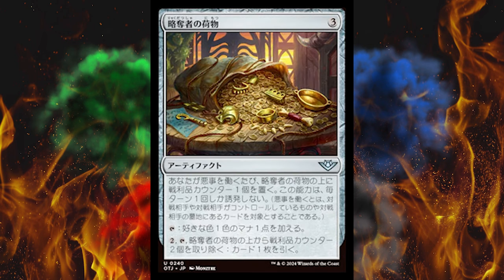I've left this one in because it's a very staple card. It's a 3-cost generic Marauder's Hall, an artifact. Whenever you commit a crime, put a loot counter on it. This ability triggers only once each turn. Then if you tap it, add one mana of any color. Pay 2, tap it, remove 2 loot counters from it, draw a card. Huge. Absolutely huge.